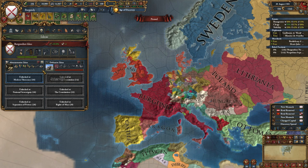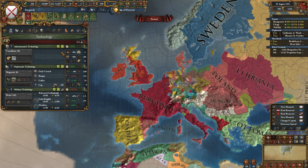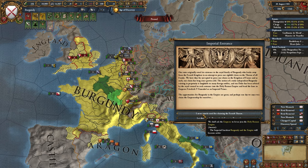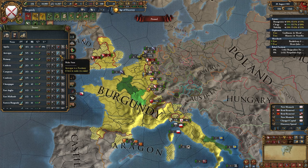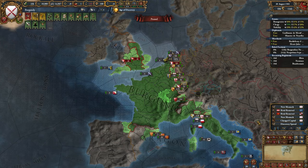One nice thing about this strategy is that Burgundy actually finishes admin ideas for you. We can get rid of defensive ideas in favor of diplomatic. Grab our new unit types — our tech is 7/7/9, not great but not terrible. We're in a relatively fine position. We can look at our mission tree — this mission here lets us join the HRE. What the hell? That is not expected — we might as well join the HRE! I didn't even know this was possible. So I'm going to state up everything. I'll grab some mercs so we don't get warred on, and even if it costs money we have 22,000 ducats.